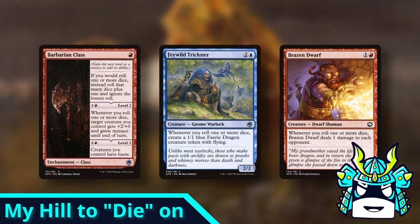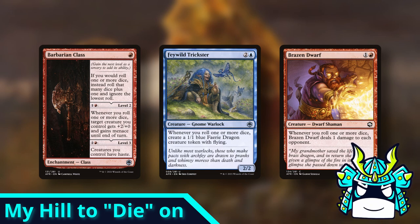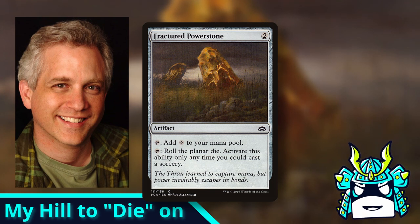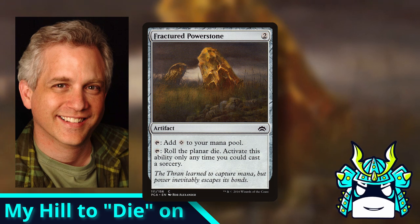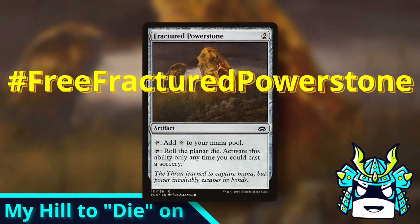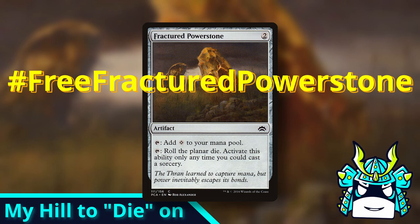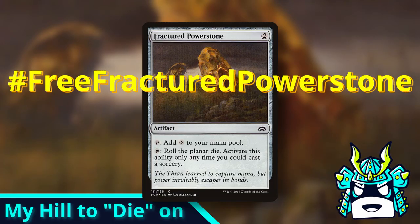So why is there a pointless rule that stops you from rolling the planar die in a normal game, just to roll it? I don't even have a dice rolling deck, so I have no idea why this one makes me so annoyed. But if Mark Rosewater himself came to me and said, hey Tofu, I'll let you make any one change you want to Commander, then I would change this rule to let Fractured Power Stone work in normal games. In fact, I'm putting hashtag free Fractured Power Stone in the description of every video I make until this gets fixed, and I encourage you guys to join the action. If you watch any other Magic YouTubers, tell them in the comments that they need to join the free Fractured Power Stone movement. Obviously I mean this in a funny, nice way and not in a harassment kind of way. Be nice on the internet everybody.